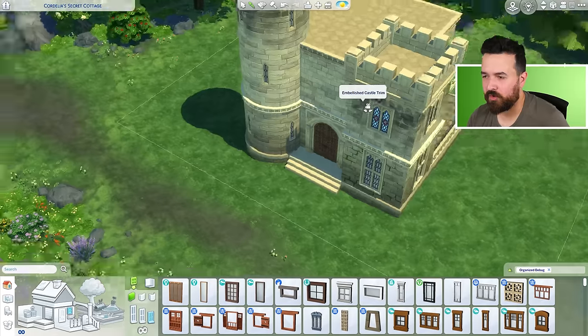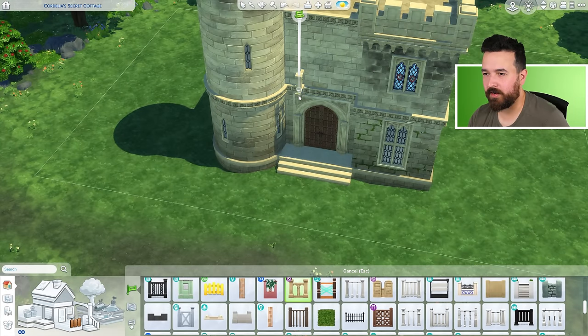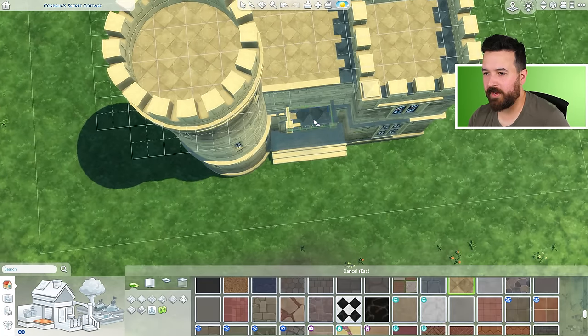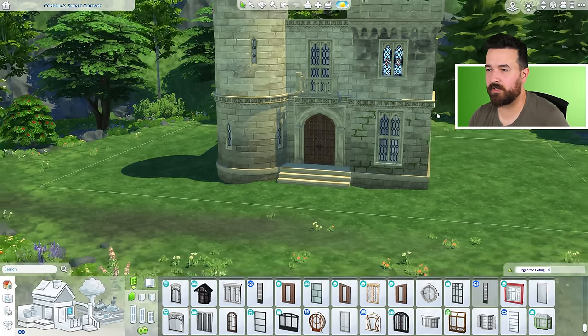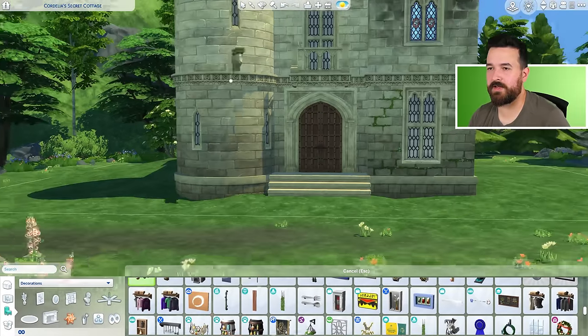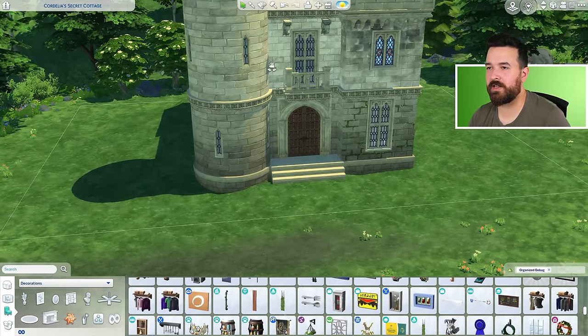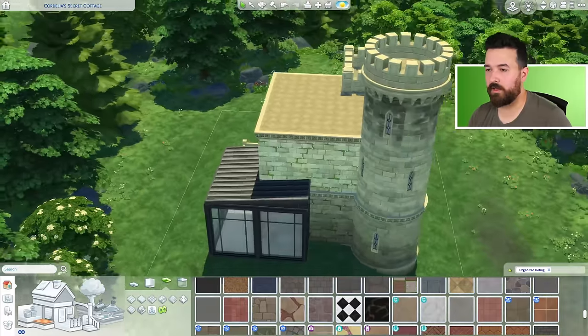Kind of wish we could have spiral stairs in there, cause that would definitely make it better. Now I think above here — oh, can we do a little balcony like we did around the back? I think that's probably the way to go. I don't think this even needs to have a door on it — I think just a window. Like that. Cause then it's like a little balcony. Can we get some llamas? What if I did it here and had like a little roof section over it? It's a bit of fun.